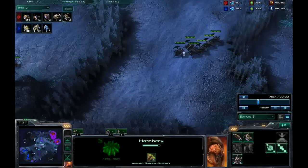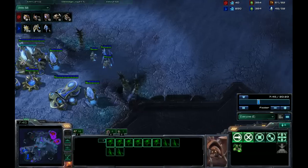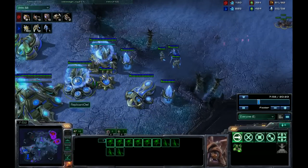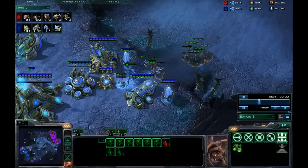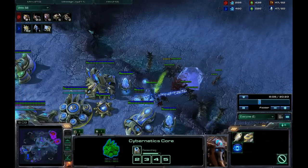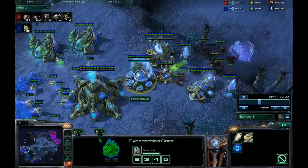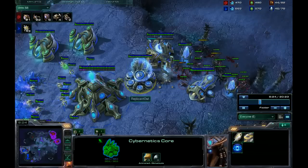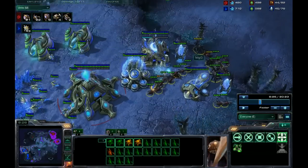He's going out for an initial push here to kind of test the strength of what's actually there. You can see that this isn't a very well-defended forge fast expand — it's not walled off, there's only a few units out, and the warp gate upgrade is still going, so the Protoss can't rally a lot in to defend right now. He does chrono boost it, realizing he's in a bit of trouble. The cannon is going to go down. I'll pause for a second and talk about target priority during this whole fight.